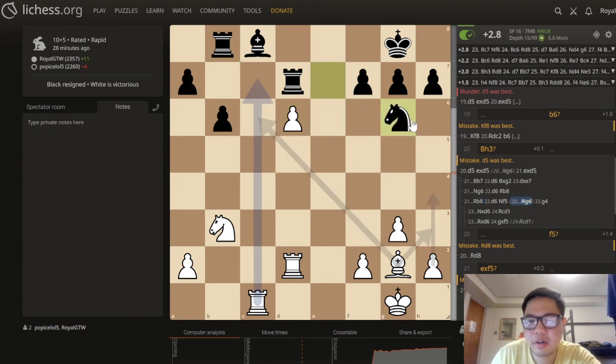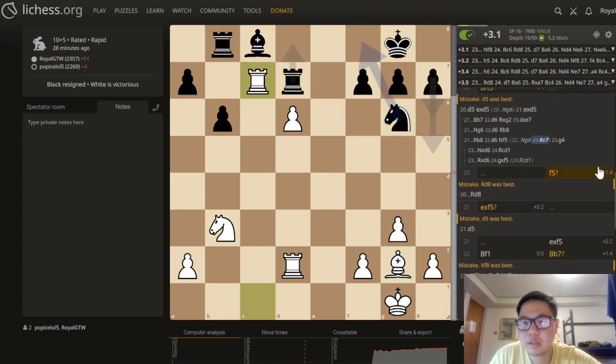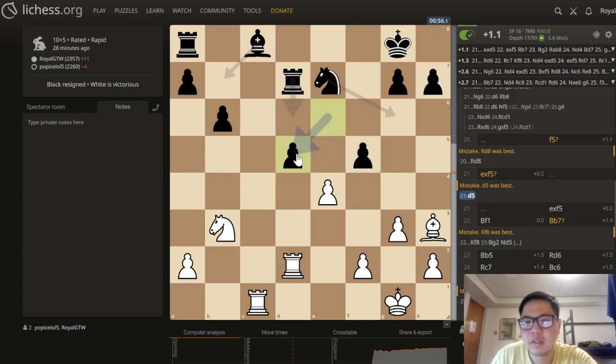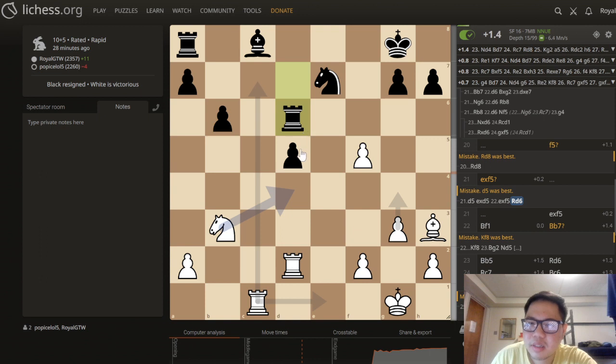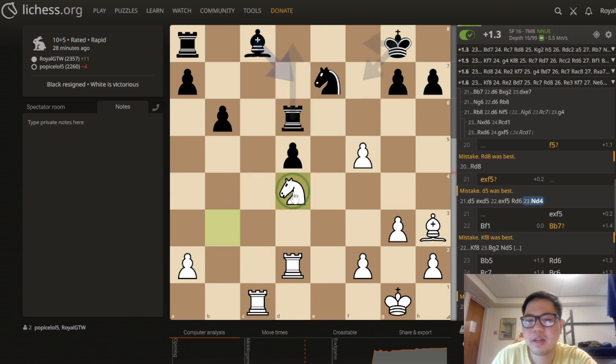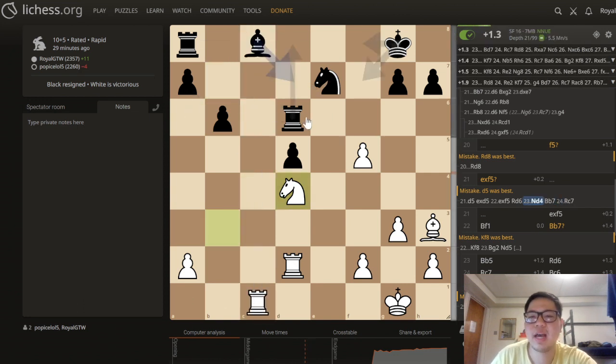Let's say go knight g6 — now I have an overwhelming advantage. So f5 was another mistake. I underestimated e5 by a whole lot — this is actually better for black. What if rook d6? Oh, now you go knight d4, and now this knight is active, protecting as well — sitting on one of the best squares ever. And you can't go here because now rook c7 — tactics!